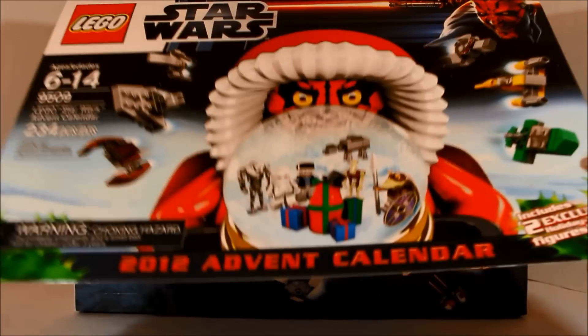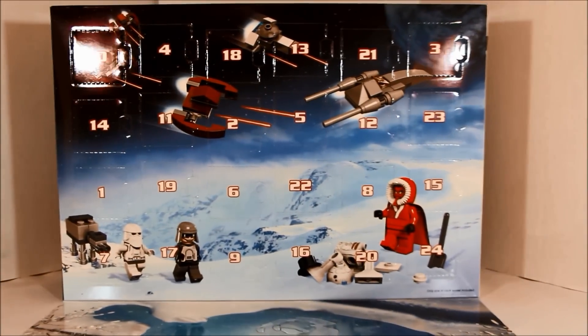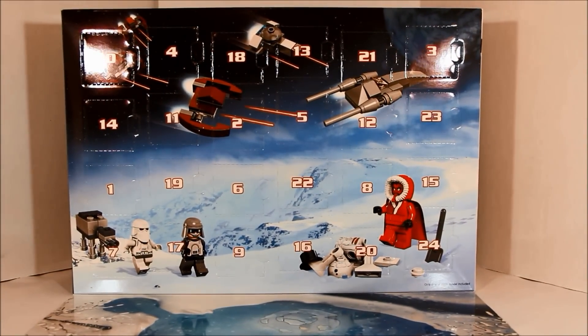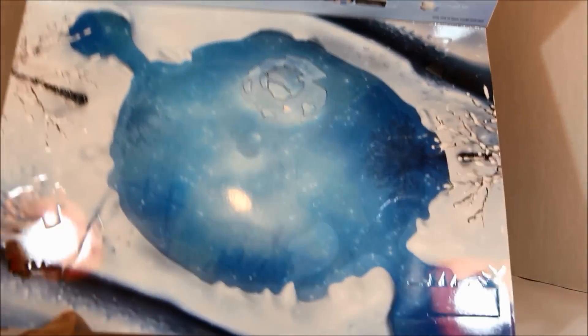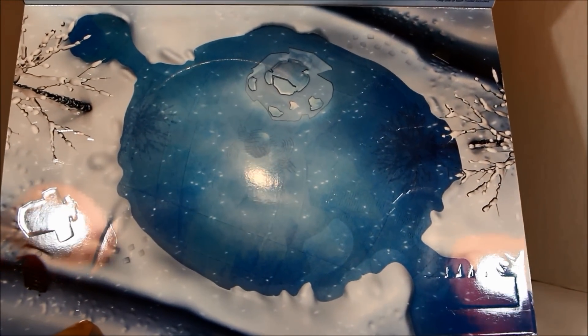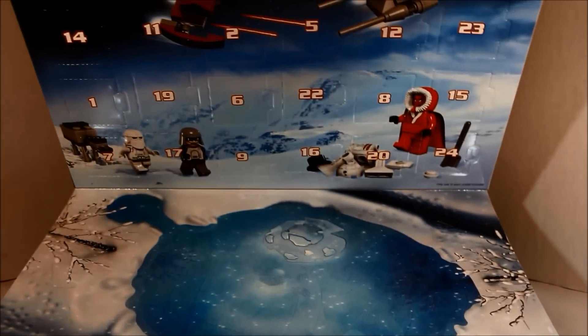As you can see, the flap here opens up. It's upside down — flip it over. And you have this nice little scene down here. It's like a little lake, a skating lake, which kind of also looks like the Death Star, which is interesting.